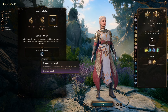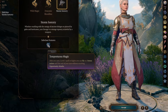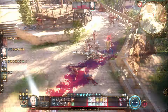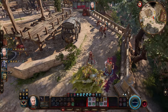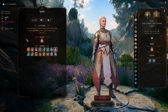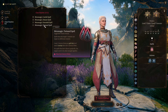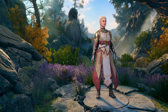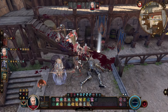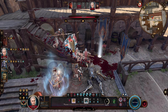For our subclass, we're going to pick Storm Sorcery. This gives us excellent maneuverability on the battlefield because of the Tempestuous Magic ability — and that's literally the only reason we're picking it. At level nine, pick another spell; I would go with Fog Cloud. And for our Metamagic, which is the main reason we're speccing into Sorcerer, you want to go with Twin Spell and Extended Spell, so we can twin heal or twin buff people, and extend certain buffs when needed.